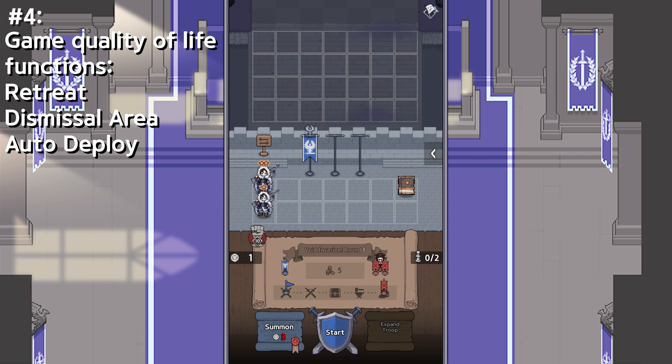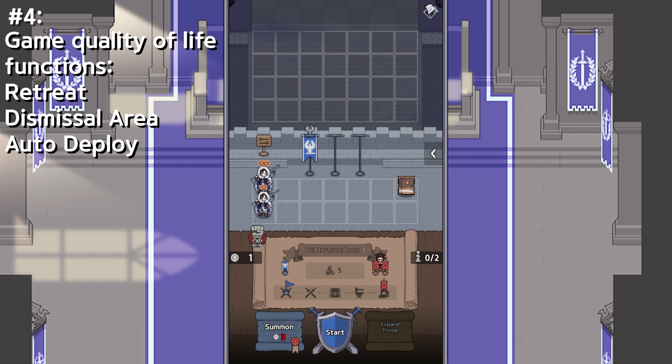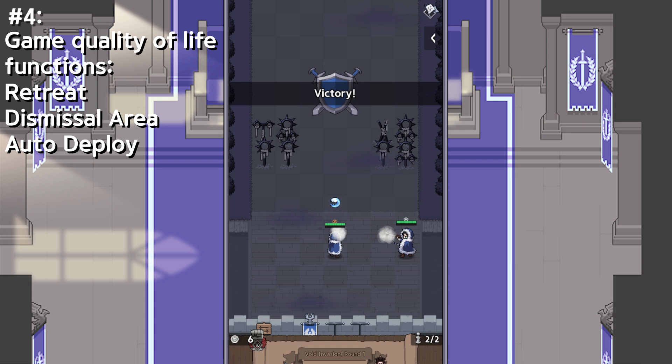The other function in the retreat menu is a very important one: auto deploy. By default, it's turned on. What does this do? I'll use this invasion run to show you. My formation is 0 out of 2, meaning I don't have any units on the field. Note that mask doesn't count towards your formation number. So when I click start with only 1 out of 2 slots filled, the game will auto deploy the unit onto the field, making it 2 out of 2. And there you go — the game automatically put my second unit on the board to fill my formation up.